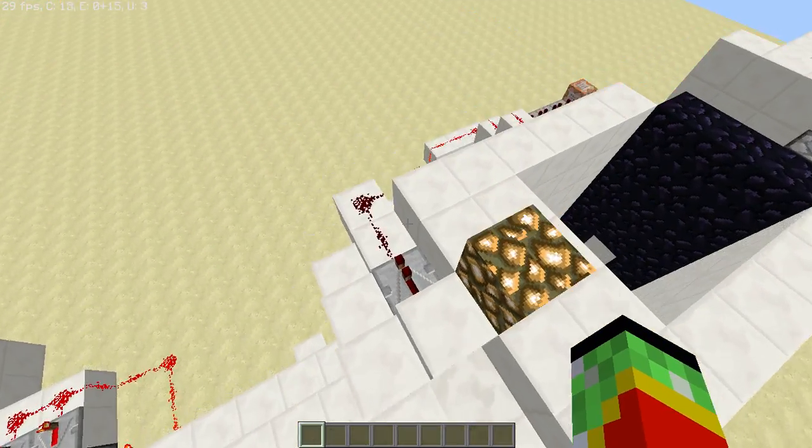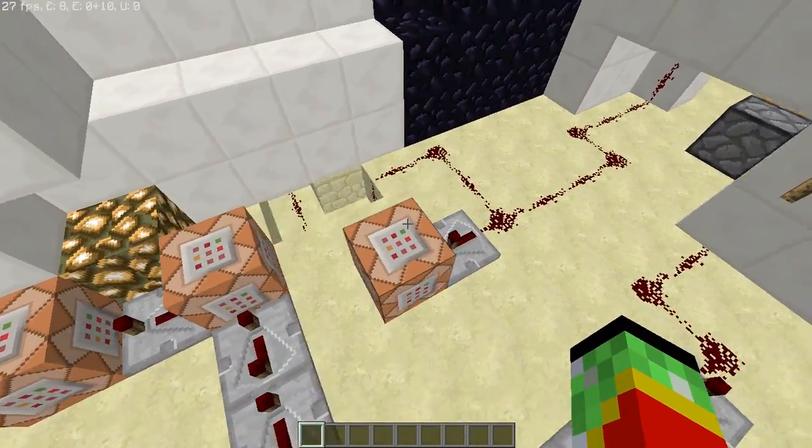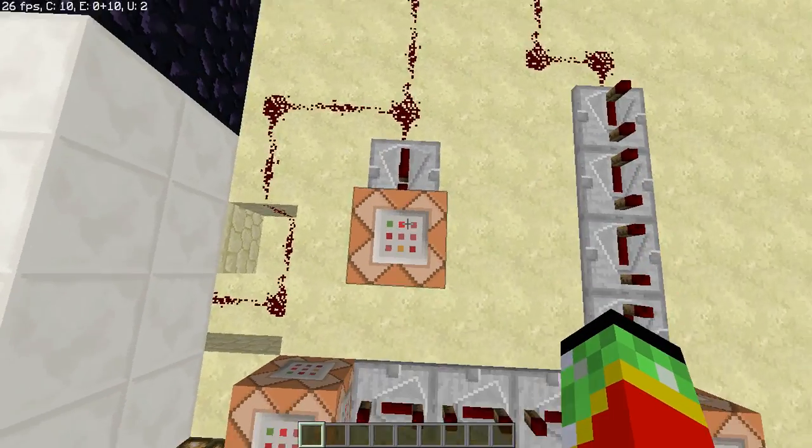Here's all the command blocks I used for number one right here. Now for number two, it goes on to this side and ends right here - and this is the resetting right here.